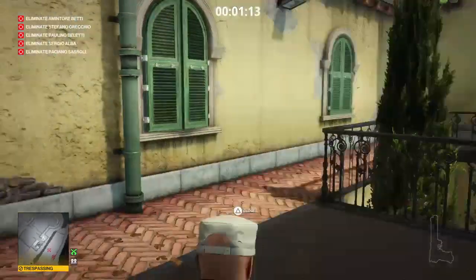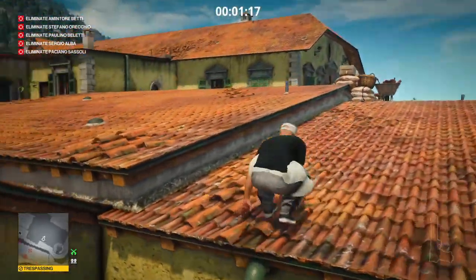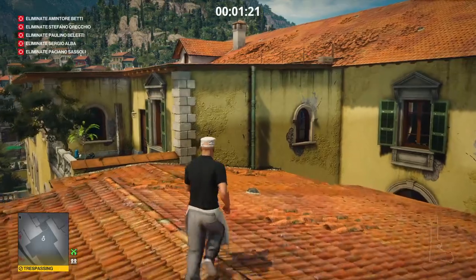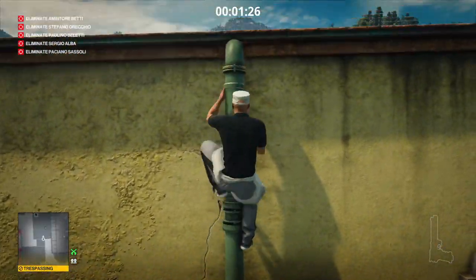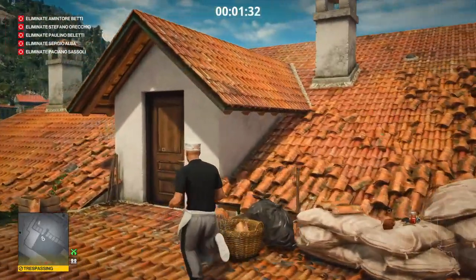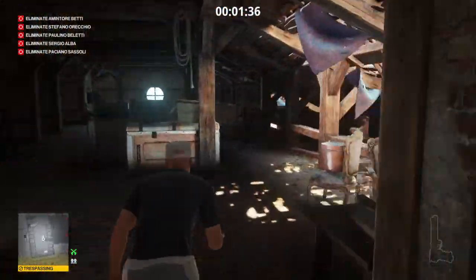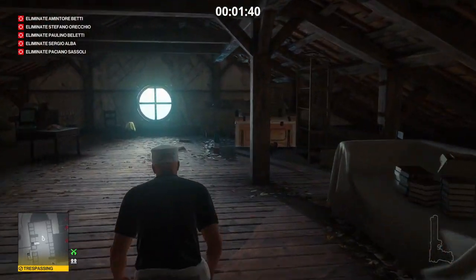Once we're up at the top, we head out onto the balcony, up the drainpipe onto the roof, and across to the next drainpipe up to the attic area. There are two guards in this area whose conversation we will trigger — they're easy to avoid. We make our way into the attic, crouch down, and trigger the conversation, then head to the far side of the attic on our right.